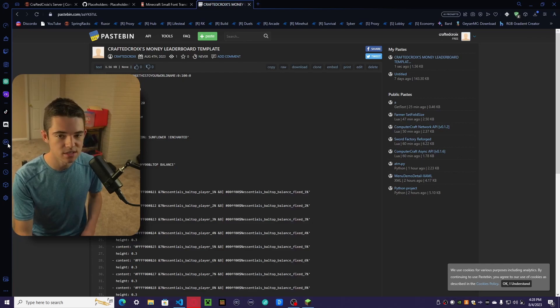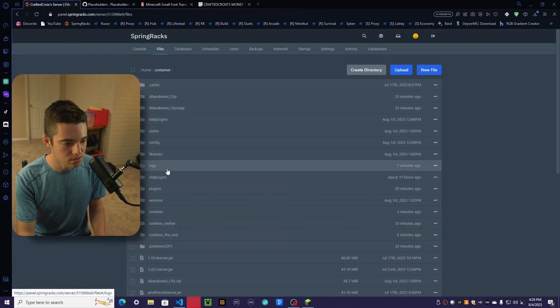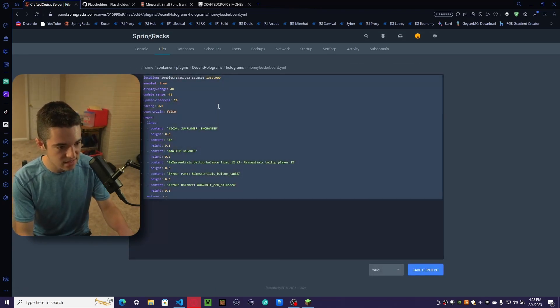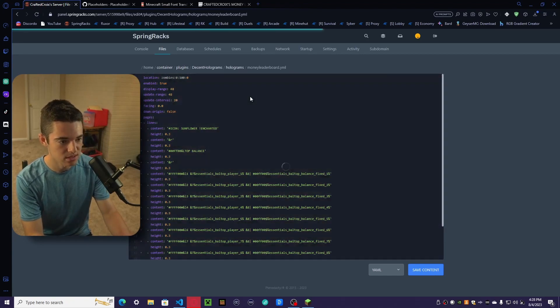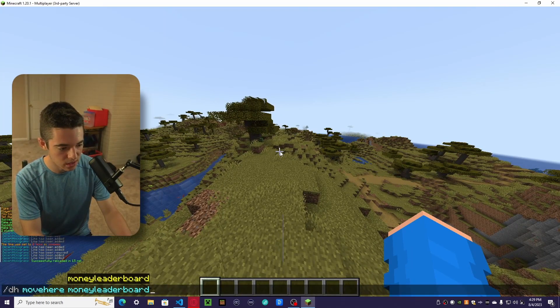Now for the lazy method — you can just use my template, which is going to look really nice. It does have RGB colors in it, so you will need to have your server on 1.16 and above, but that shouldn't be an issue since most of you are probably running 1.20. Go to this Pastebin — link in the description — and copy the contents. Then go to your server files, into your plugins folder, into Decent Holograms, and into the holograms folder. Open your money leaderboard file, paste this in, and all you have to do is change the world name to your world name.